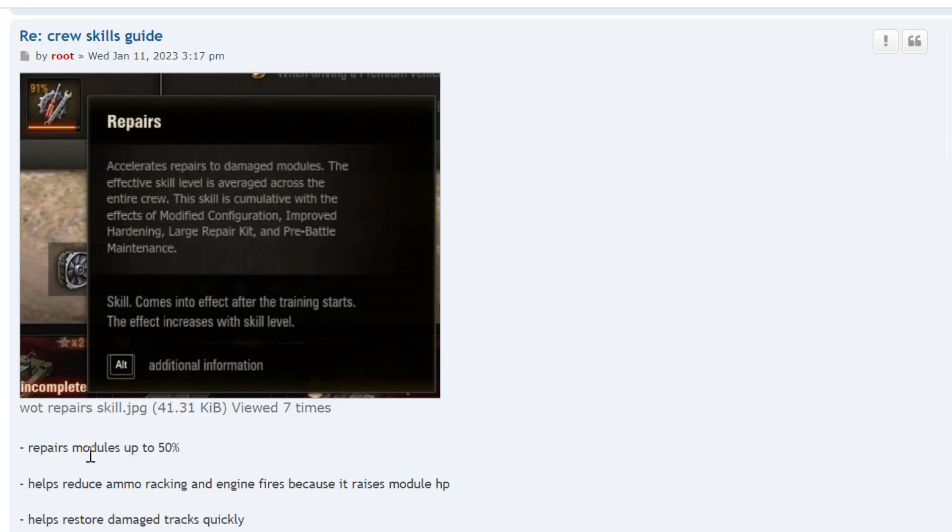Repairs restores modules up to 50% — this is the crew skill. So if your track is destroyed at 0%, it brings it up to 50%, not 100%, which means a secondary hit will bring you down to 0% easily. It helps reduce ammo racking and engine fires because it raises module hit points while repairing — if they damage your ammo rack, you're repairing it while they reload, making it harder to damage further. It also helps restore damaged tracks quickly.